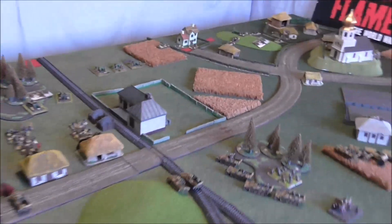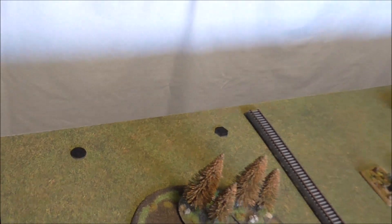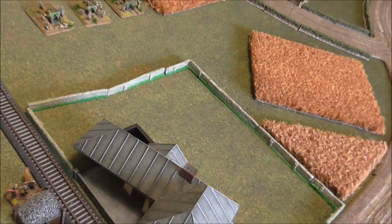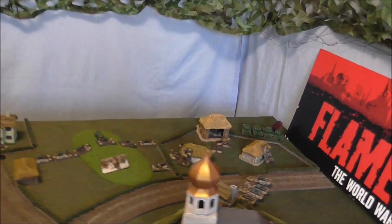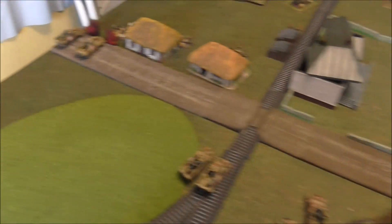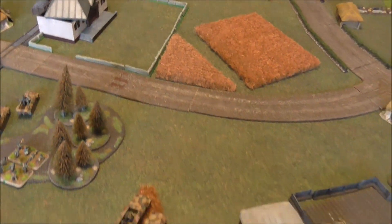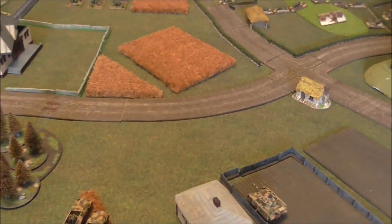Soviet Turn 4: everything that needed to unpin did unpin, but one gun promptly ran away — the single remaining gun legged it. The guys in the church are mostly in bulletproof cover now. No reserves — I've got three dice next turn. I could have done with some reserves this turn. If I get two platoons on in the same place next turn, I'll be happy. I still want to push forward but haven't been able to get rid of the WESPs. I've got choices: some potential direct fire against half-tracks, or keep trying to kill them, though destroying them will be a long shot.